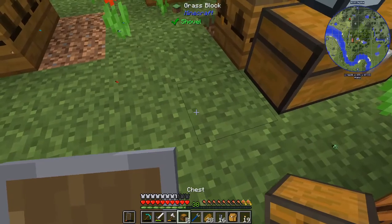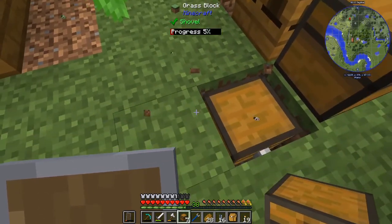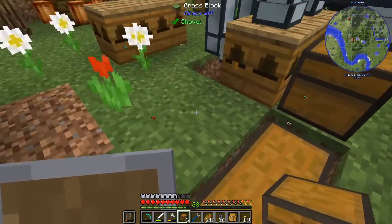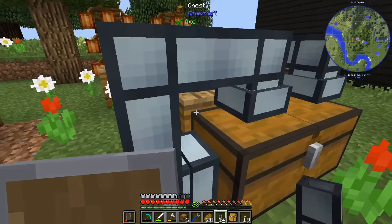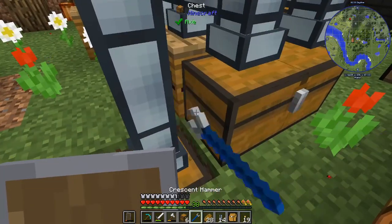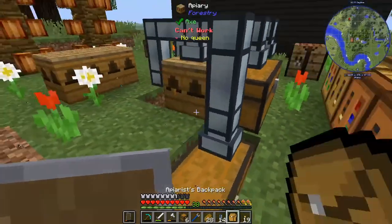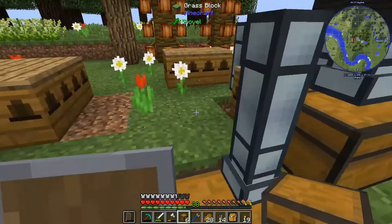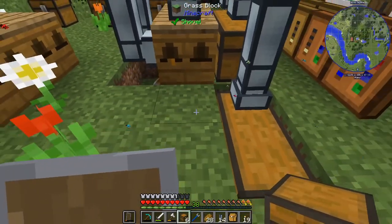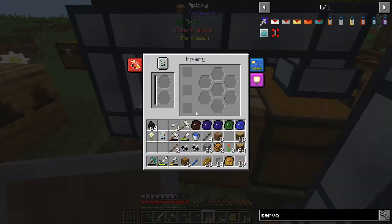One thing I should mention: when you're going here and trying to put all of your item ducts together, they'll connect — which we don't want. So you can just right-click with your crescent hammer in the middle, and then it'll disconnect them, and you have the system separated. I could make trapped chests, but I'll probably just put them down here so they disconnect. The next item duct then is going to go up like this, and I'm going to want to disconnect here and disconnect there, so that we keep the items separate.